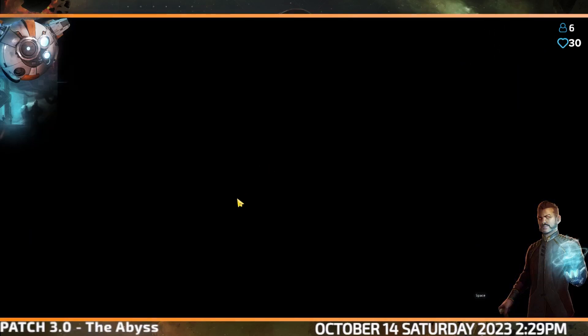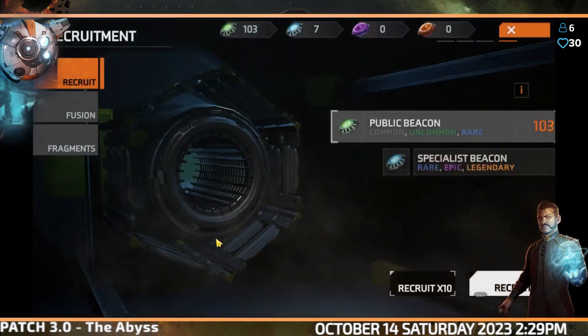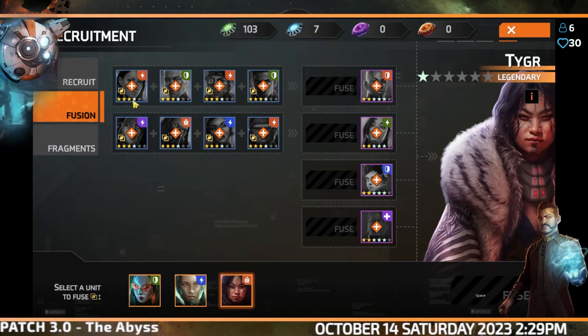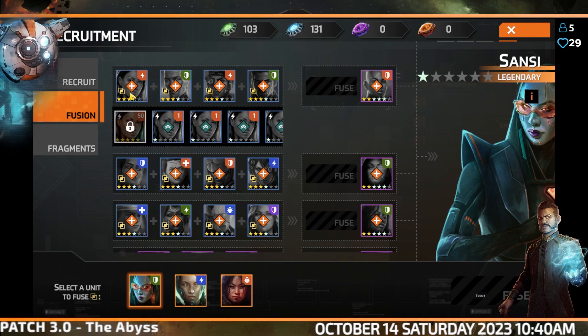Let's do some fusion — make a tiger and have a bit of a look. I might start cooling it down here, so we'll just do a single tiger and save the rest for off stream. It's kind of like you need a four-star refit three of each of these, and then you fuse them into the epic, which comes out at level one, one star.